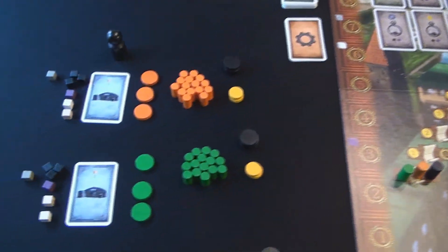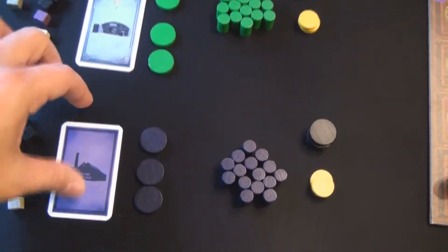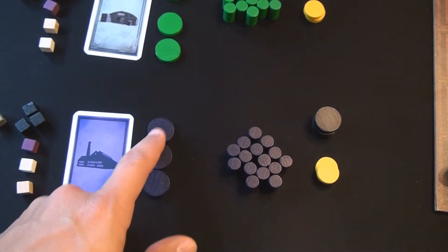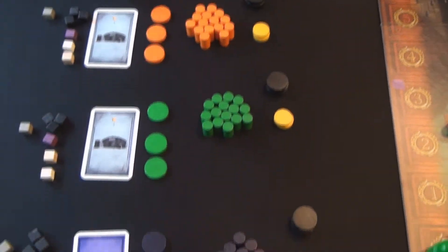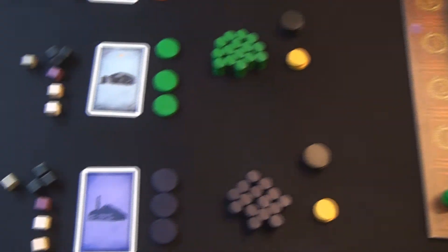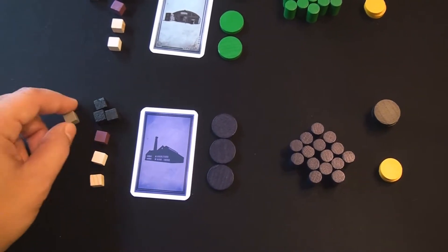Starting off the game, each player begins with a designated set of components. Each player has their own starting factory, color-coordinated on the back. In a three player game, each player starts with all three of their action tokens, all 15 of their patent or technology tokens, three bonus tokens, and two gold. Each player also starts with three coal, one technology, one tool, one wood, and one metal.